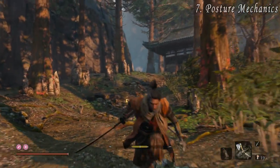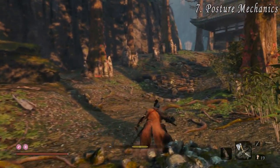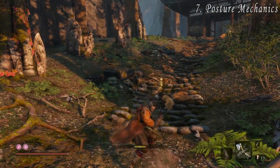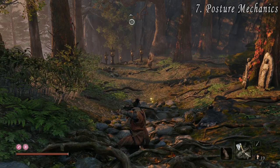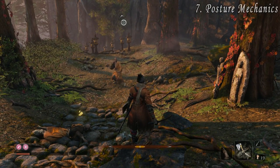Staying with posture tips — you might not realize that posture recovery is halted when you perform most actions such as attacking, sprinting, jumping, and dodging. The same applies to enemies however. You can reduce your posture quickly by holding the block button. Its recovery rate is also linked to how much health you have. If you have between 80 to 100% health, your posture bar will recover a lot faster than if you only have 50% health.